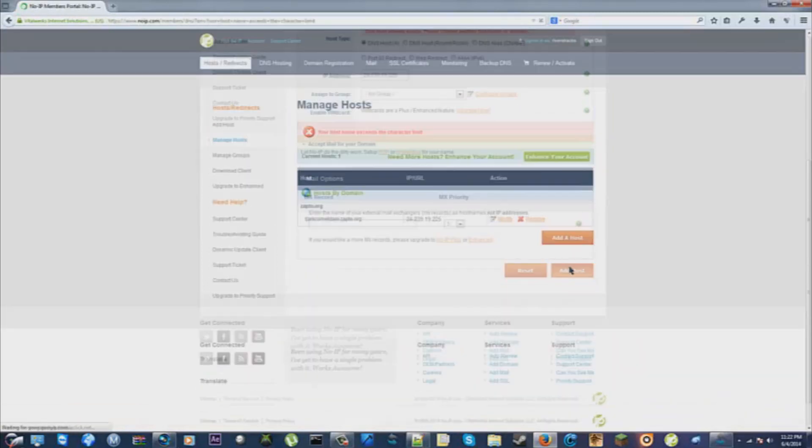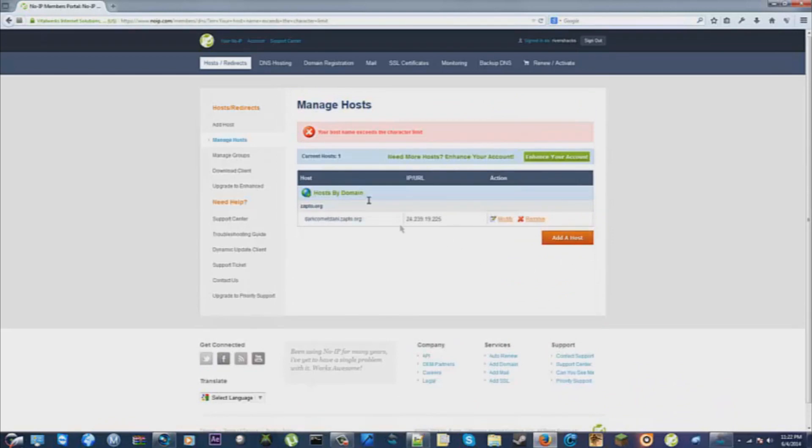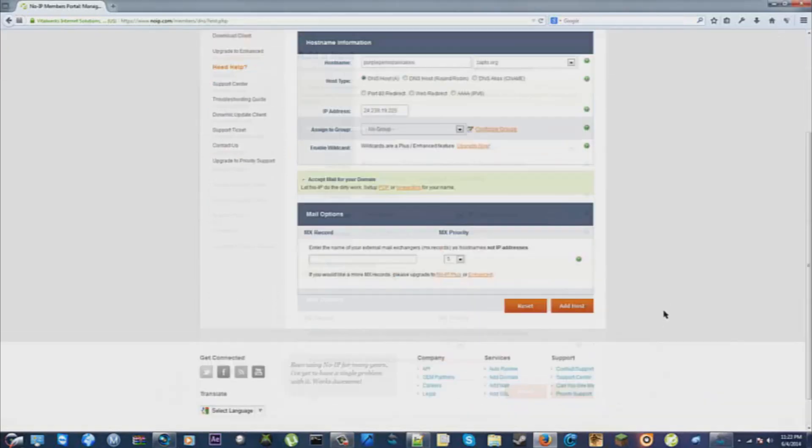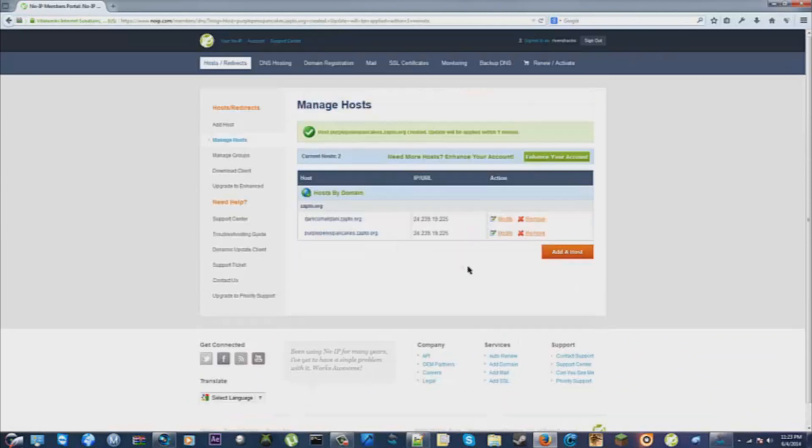Go to Add Host — it doesn't really matter what you name it. I hit a character limit, so I paused the video to create one. Now I have 'purple penis pancakes' on zap2do.org and we are completely good.